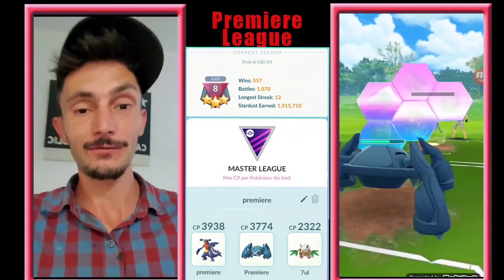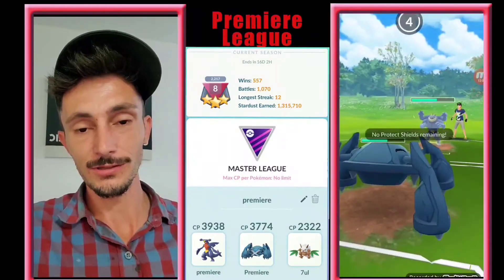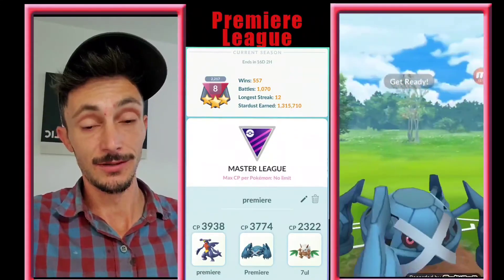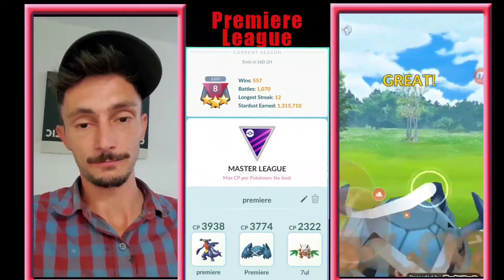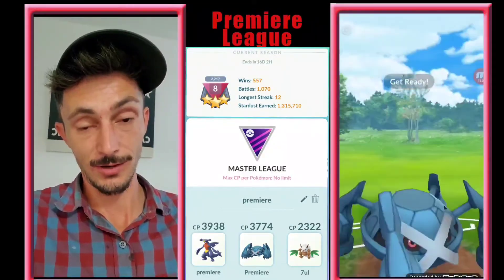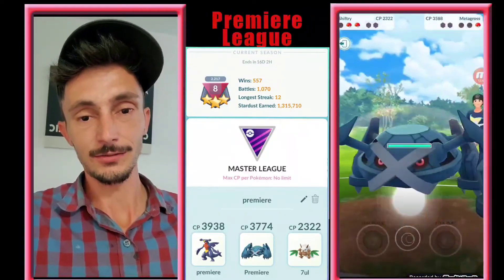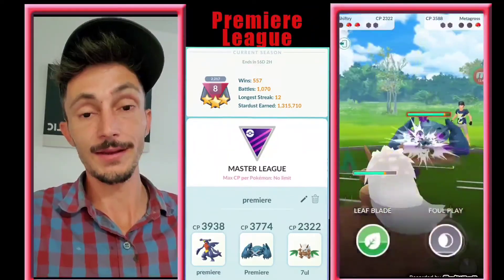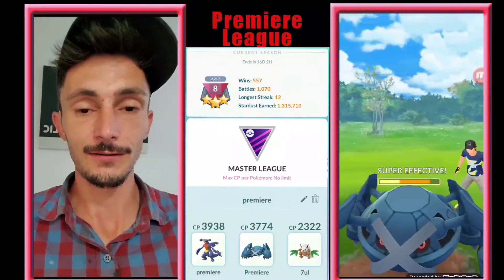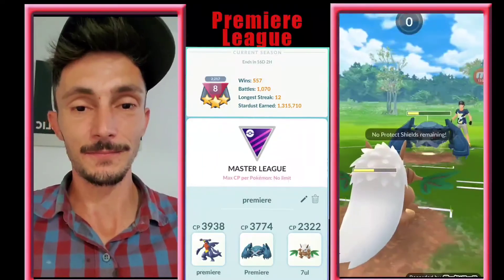They get off two moves which we have to shield both — I think maybe we should have saved one of those shields. They come in with Cross Chop, which doesn't do that much damage. We should have done a Meteor Mash right there because they still had the shield — if we'd done that we would have gotten to the second one in a better spot. If we would have saved one shield for this last moment right here — one more Snarl and we would have won the game. What a bummer.